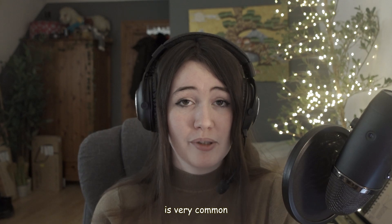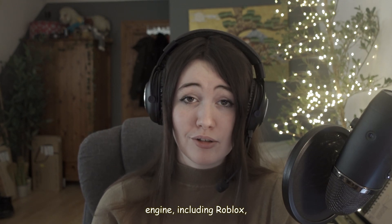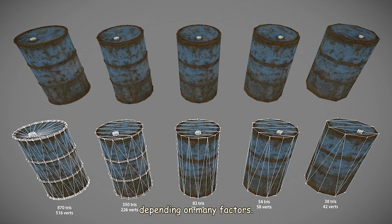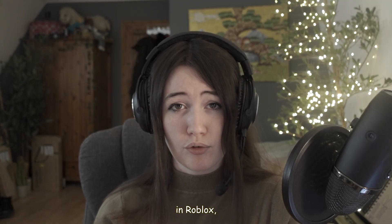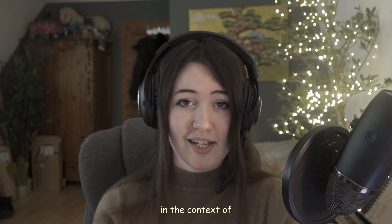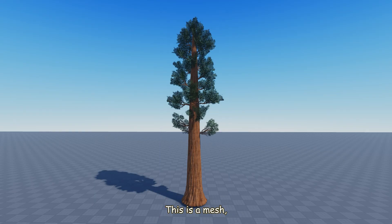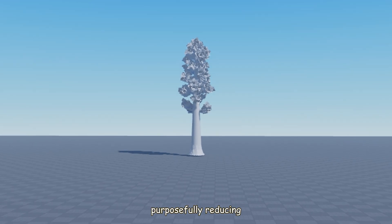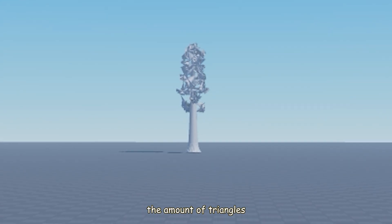For those who don't know, LOD — or Level of Detail — is very common in pretty much every game engine including Roblox, and it affects the detail of meshes depending on many factors. When people talk about LOD in Roblox, they're talking about it in the context of LOD distance. This is a mesh, and you can see that when I get further away from it, it starts to change shape.